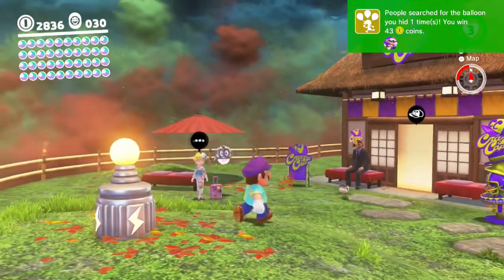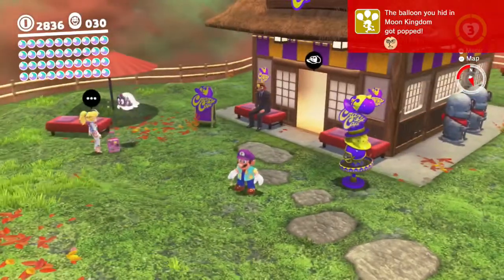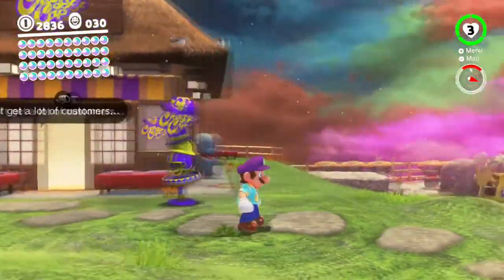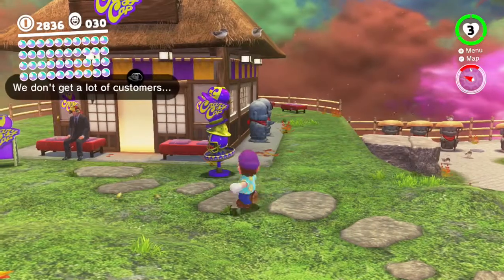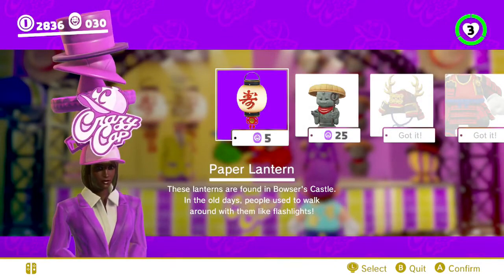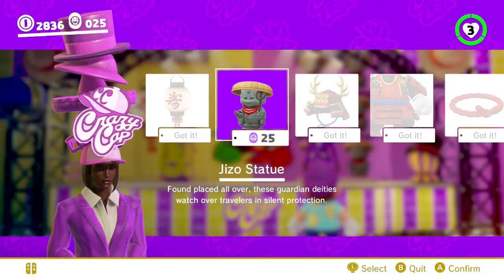Last time, we continued exploring Bowser's Kingdom, and aside from the hint art, we are completely done with Bowser's Kingdom, though we haven't bought all of its souvenirs. In this episode, we are going to buy Bowser's souvenirs by getting a paper lantern and the Jizo statue.